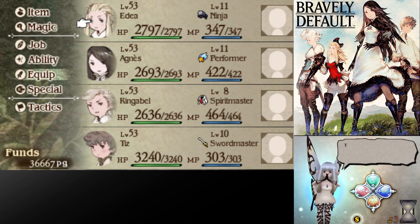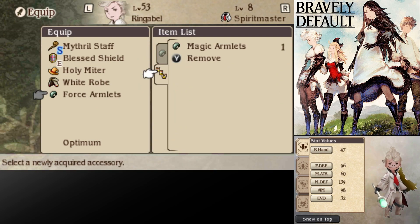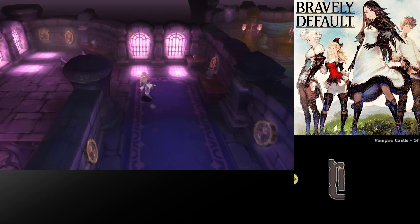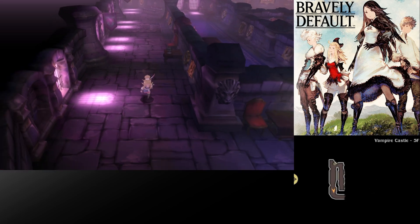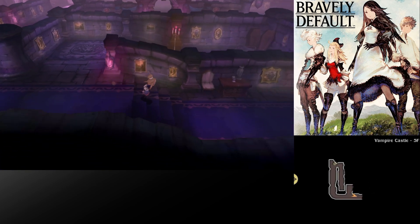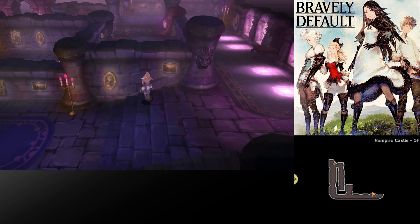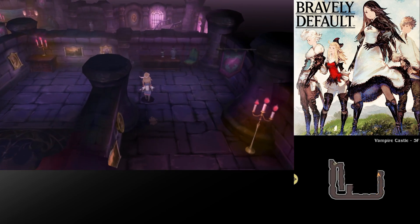Magic Armlets — greatly raises mind stats. Let's go ahead and put that on Ringabell, as he's currently equipping all of the mind-increasing items I've got so far. The Blessed Shield scales based off of your equipment, but not your actual abilities or stats. Well, actually it kind of scales off of abilities — it's a little weird. I think that leads into where I want to go, so let's loop around real quick.